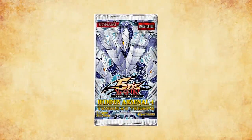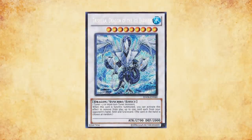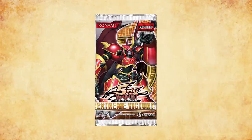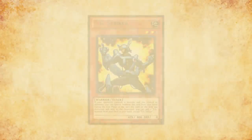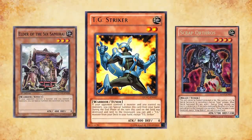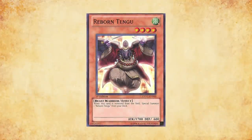Hidden Arsenal 4 was released on April 19th, 2011. This set would introduce one of the most powerful synchro monsters released to date: Trishula, Dragon of the Ice Barrier. Additionally, the newest core set, Extreme Victory, was released on May 10th, 2011. Amongst the tools for both new and existing archetypes, a powerful new sneak peek promotional card would forever shift the competitive landscape in Reborn Tengu.